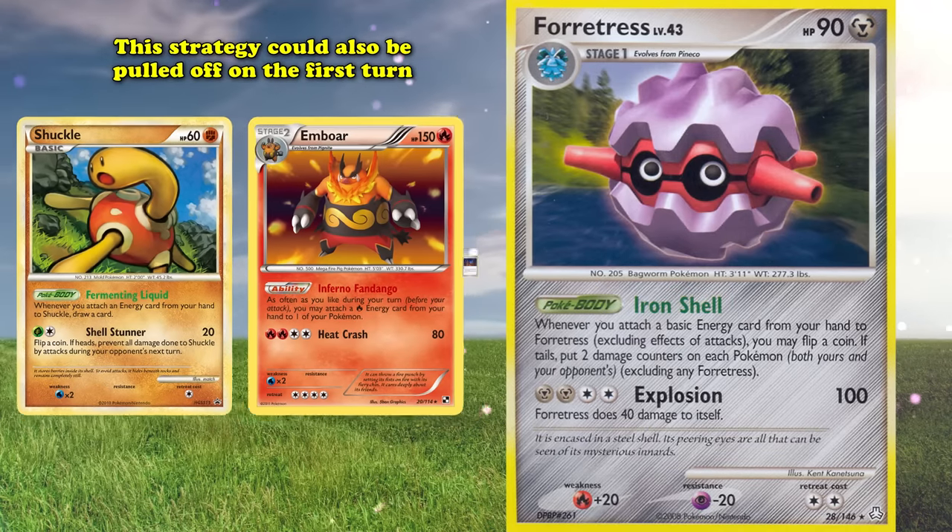Just like Forretress before it, Sableye became a true issue when Black and White rule changes allowed the player going first to do absolutely everything — play any cards and attack — without limitations. With all these benefits, a card that always ensured you went first was expectedly broken. Sableye could do everything Shuppet Donk tried to do — place damage counters with Pokeblower Plus and Crobat G's Flash Bite, reuse Poke Turn and Super Scoop Up — all before your opponent drew a card for their first turn. Unlike many other decks on this list, Sable Donk was incredibly consistent, and ended up being the main reason for the mid-season rotation in 2011.